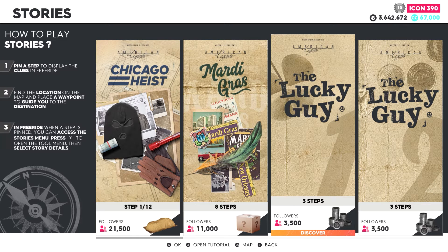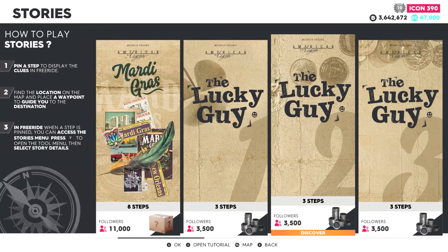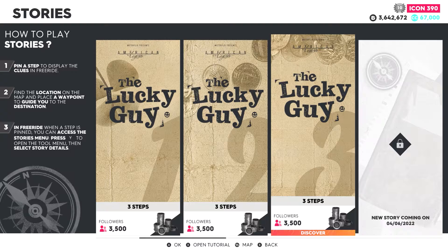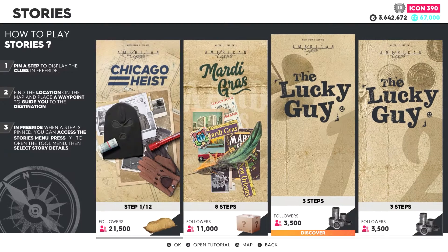Welcome back to the video. Today we're back doing the next American Legends. The next one unlocked at the same time as the last one was the Lucky Guy. For some reason it's changed order when the new ones opened, and Lucky Guy is appearing three times — one, two, three — okay, I guess it is supposed to be three times.